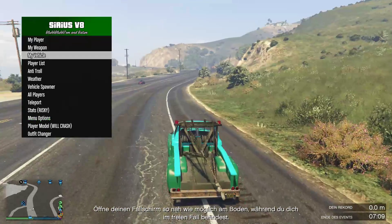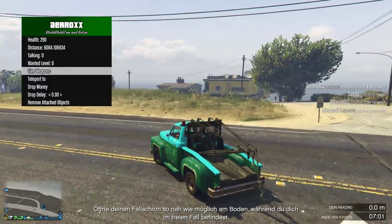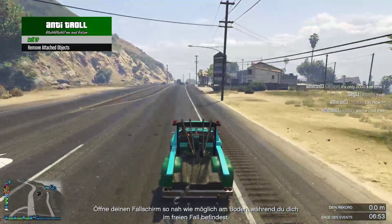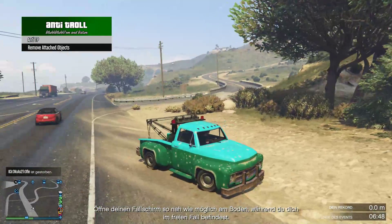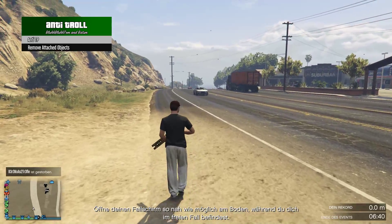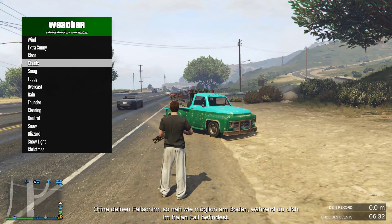You have low traction and modifiers. Under player options you can give all weapons to a player, drop them money, and all that. You also have anti-troll and anti-TP, which disables the teleport option so other people who have this menu cannot TP you around — very nice.